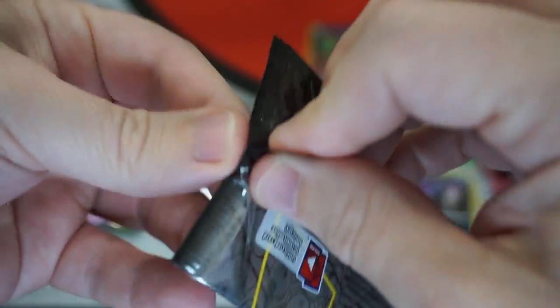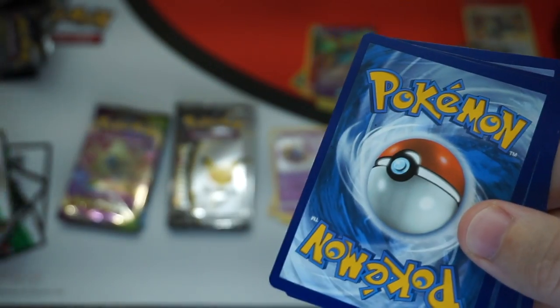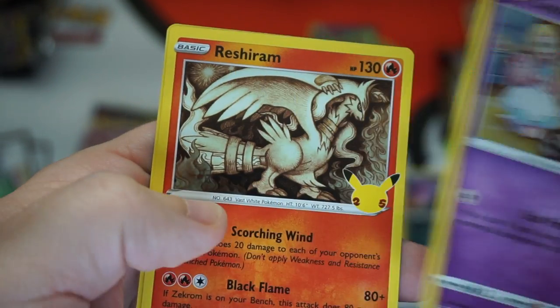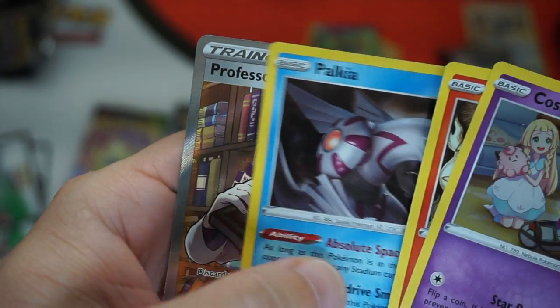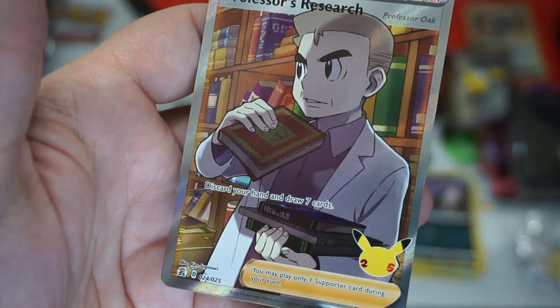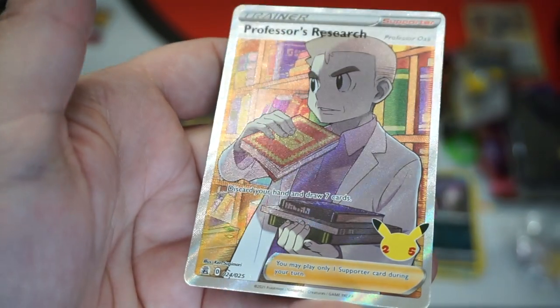The pack is so thin, you guys — it's so thin. There's our Cosmog again. Reshiram, Palkia, and a Professor's Research Full Art Foil! Discard your hand and draw seven cards — it's an old-school Professor Oak Full Art Foil version. I'm going to assume that's a really good hit.